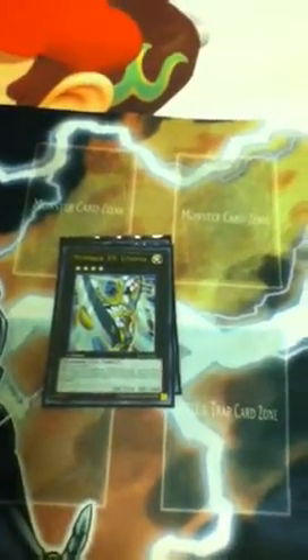Now for the extra deck. Gem-Knight Pearl — just a good 2600 beatstick. Utopia, self-explanatory. Photon Papilloperative — get over all those defense position monsters. Maestro, really good. Abyss Dweller — he's okay, but he's one of those Exceed monsters I'd take out for something more important, since I already have Dimensional Fissure to deal with Dark World. Gagaga Cowboy — just a good finisher, though I almost never Exceed into him. Blade Armor Ninja at 2 — you can go for him so much. Excalibur at 2 — 4000 attack is never too shabby. Shock Master — you can actually go for him sometimes. Leviair, Wind-Up Zenmaines, Temtempo, and Leviathan Dragon. That's it for the decklist. I don't want to show the side deck because it's still in the making, but it would basically consist of a bunch of backrow destruction stuff if I have to side out the anti-spells.